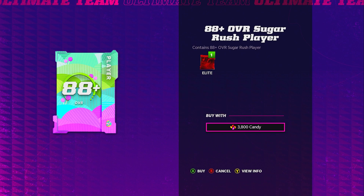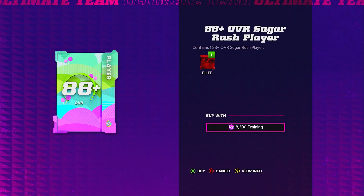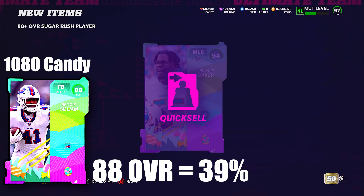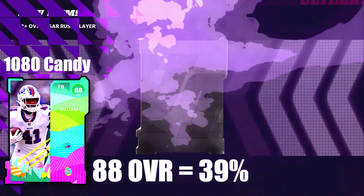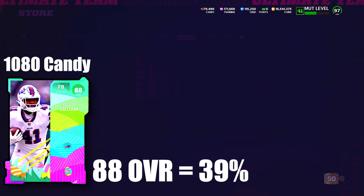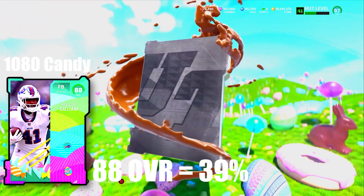Starting off with the 88 plus reroll — this is over a 500-pull sample size from Grant the goat on Twitter. I'll link his Twitter in the description. Give him a follow if you want more detailed information on odds, pulls, and all that sort of thing. The 88 plus starting out — you're going to see a bunch of 88 overall pulls coming out of the pack at about 39%, which for the lowest overall is not the highest. Usually you see over 50% odds for the lowest overall.